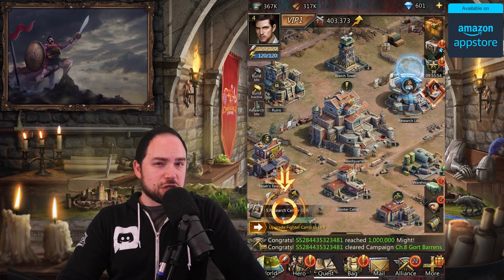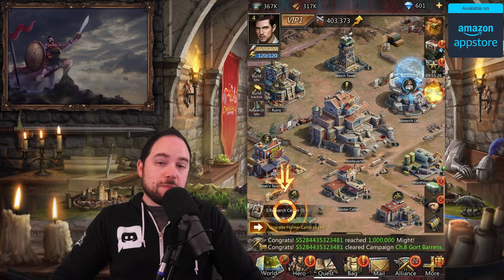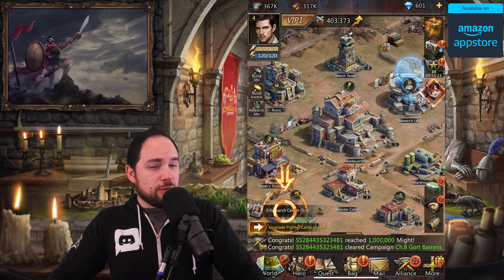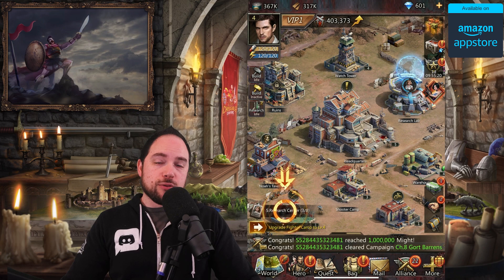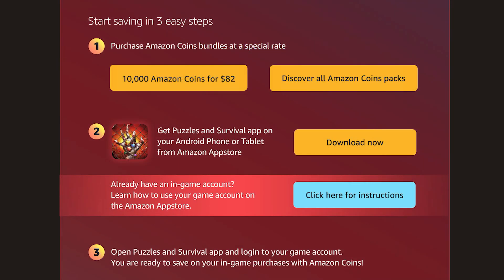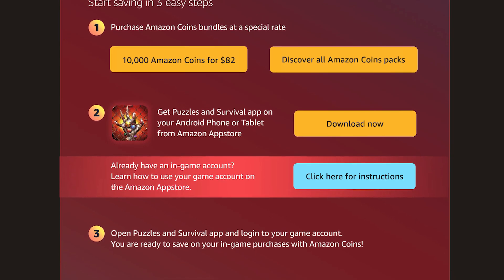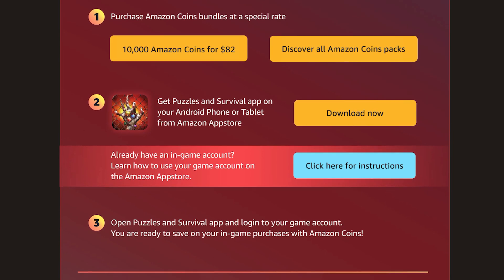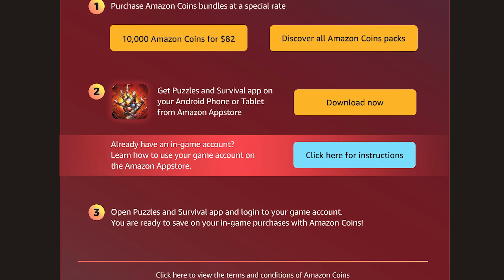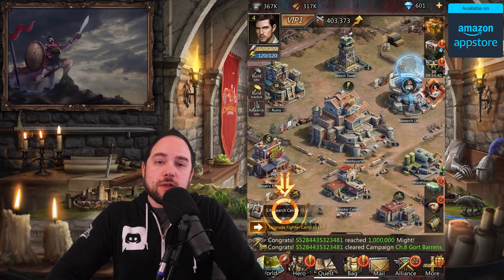Allow me to take a moment to thank the sponsor of this video, Amazon. If you use the link in the description to download the game, that'll let the sponsor know you found it through me. It'll take you to the Amazon App Store, where you can also pick up Amazon coins — a way to get in-game items at a discount. You can use Amazon coins in any game in the Amazon App Store, which is a pretty good way to save cash.